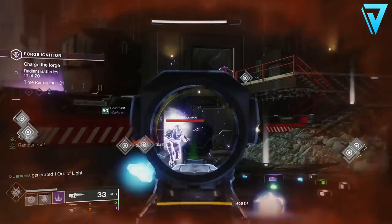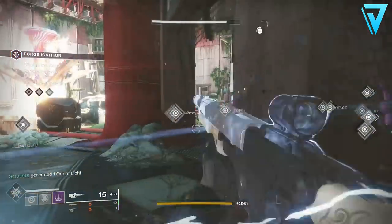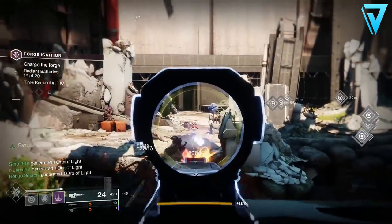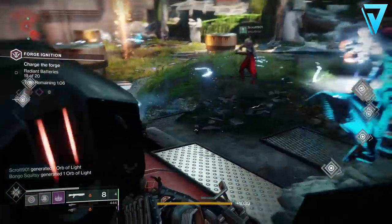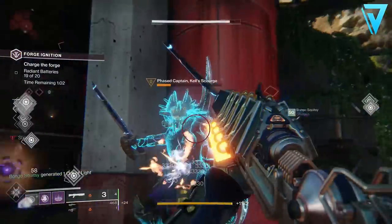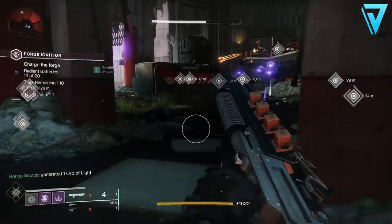Once you're in here, head over to the right-hand side and aim for the Dregs, always going for precision kills to generate those orbs of light. Make sure to take out the shielded enemies as well so they drop the batteries, because taking out those enemies is what extends your timer. Don't worry about throwing the batteries in the forge itself — just keep taking enemies out to extend your timer. In a fireteam you can run that forge indefinitely until you all complete that triumph.